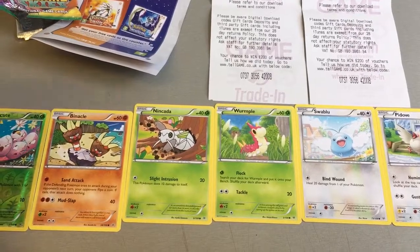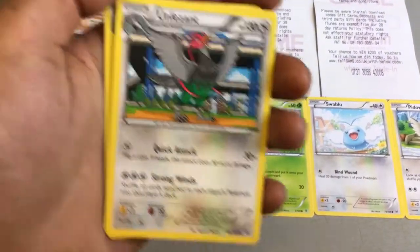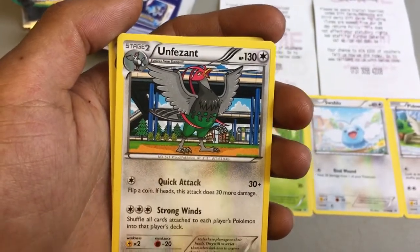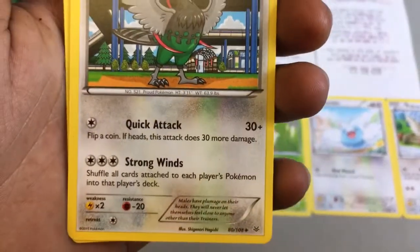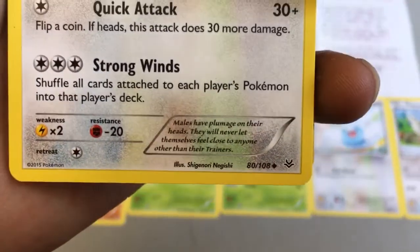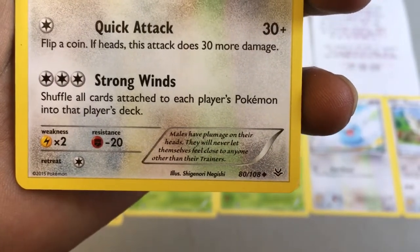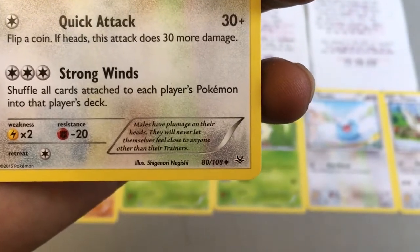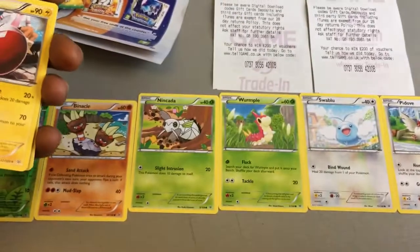We then got an Unfezant — a stage 2 type Pokemon with 130 health points and two attacks: Quick Attack, which does 30 plus, and Strong Wings. Males have plumage on their heads and they will never let themselves feel close to anyone other than their trainers — so that's a loyal Pokemon to have.